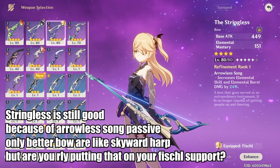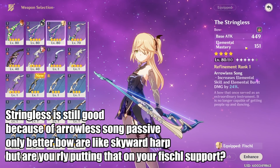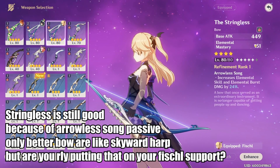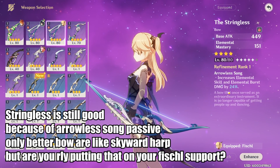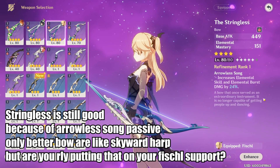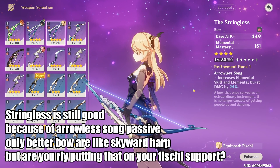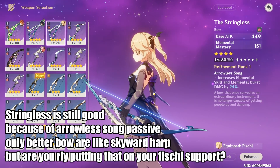Going back to the topic of Stringless: we did not factor in its 151 elemental mastery into our calculation just to keep things consistent. As mentioned, elemental mastery is not really good, so that stat is kind of meh. But what's really good about Stringless is the Arrowless Song passive, which increases our elemental skill by 24%, and this applies to the Oz bolt as well. The only weapon that could potentially beat out Stringless for support Fischl is a 5-star weapon like Skyward Harp — but you probably wouldn't put that on your support.